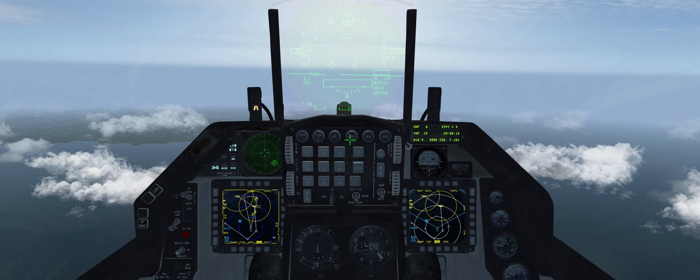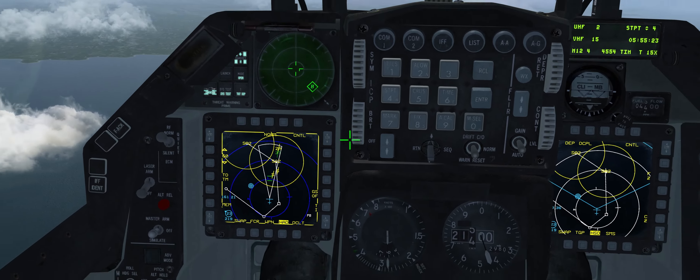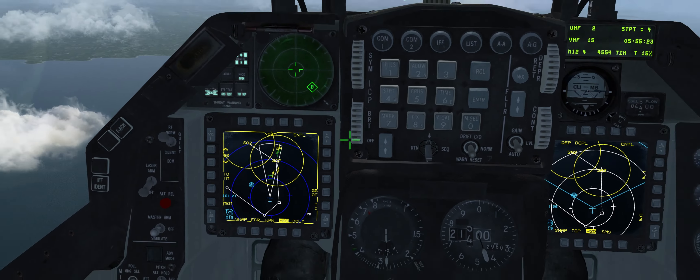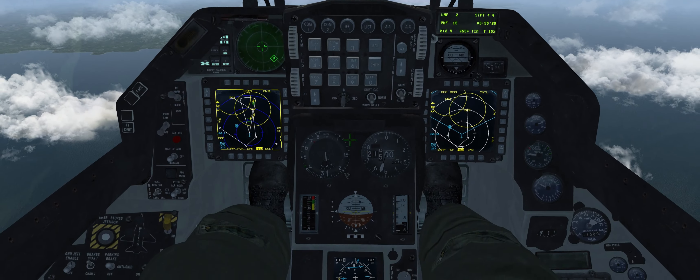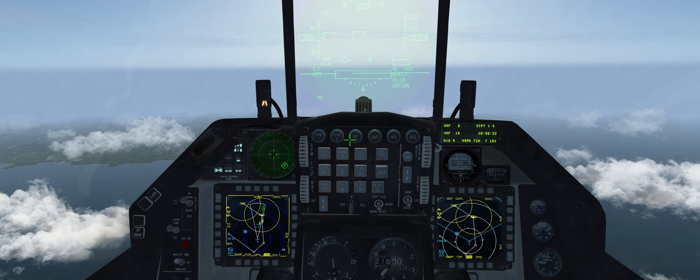I've set up a couple of SAMs and I've got some threat circles for them. We're going to change our steer point to steer point 4. I know they're at steer point 4 but I don't know exactly where they are, so we don't have any pre-planned steer points for them.